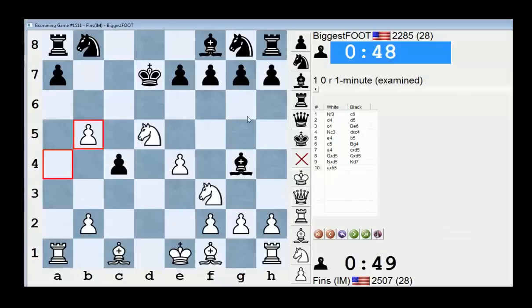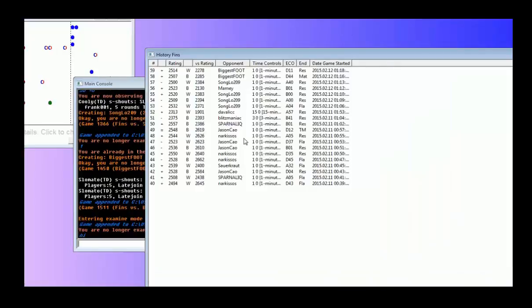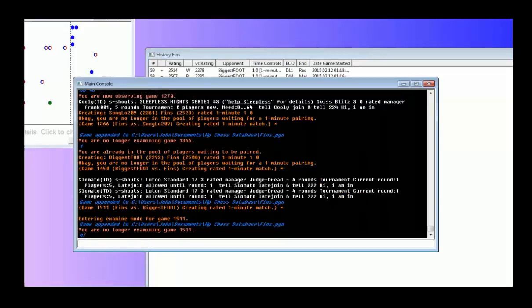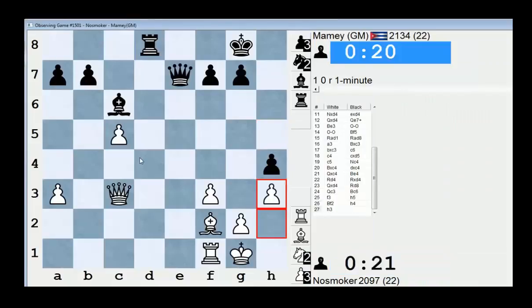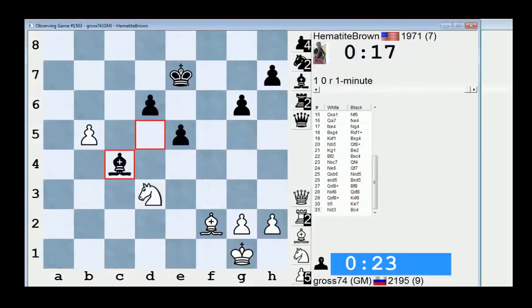Play a couple more, then I think I'm going to call it a session. Short-ish session today — just not feeling it, and there's not a lot of action. But I'll of course try my hardest on the games that I play. Songlo bummed me out — I scored one out of three against him. Songlo 209. Just not that many high-rated players playing in the pool at the moment.